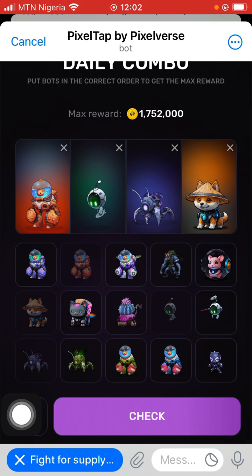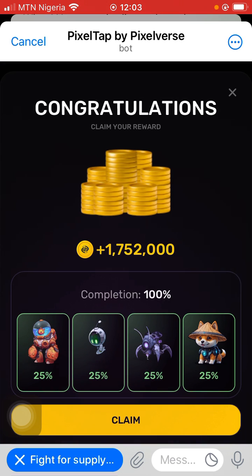Then the last one is actually this one right here — drag and drop. Then you click on the check button right there and we should actually claim our reward. Click on the check button. I think their website is having a kind of network glitch.